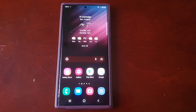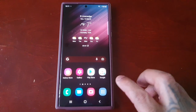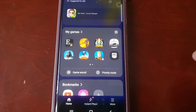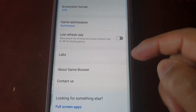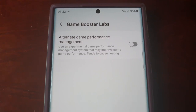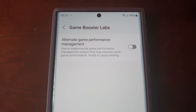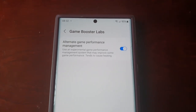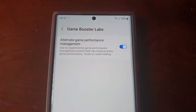One last thing before I go — Samsung is also providing an alternate performance management mode. This option can also be found within the Game Launcher. Let's go back to the Game Launcher, select More, go back into Game Booster, and if you scroll down you will see Labs. Here in the Labs you will find the Alternate Game Performance Management mode: 'Use an experimental game performance management system that may improve some game performance — tends to cause heating.' So what this is going to do if you turn it on is definitely improve the game performance, but it's also going to generate some heat, so your device might get a bit hot.